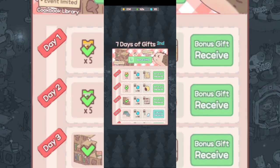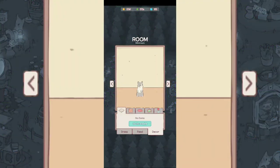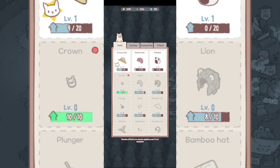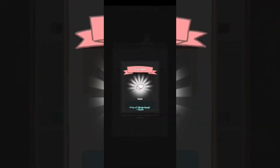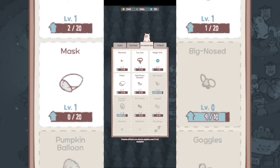Let me show you the cat customization — you're gonna be able to get different objects for decor to put in the room. In the dress code section you can put different items on your cat. Each item provides a specific bonus, for example one offers a mushroom bonus so put that cat on the mushrooms station, and another offers a grain soup bonus.